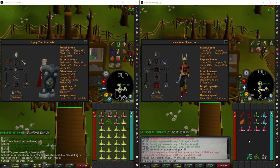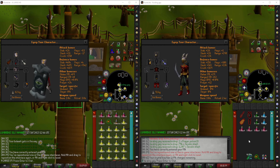Hey everyone, this is going to be my guide on how to do the solo demonic gorilla method with a tank and an iron man specifically. I've only seen one other video on this — there may be more — but this is what worked for me.